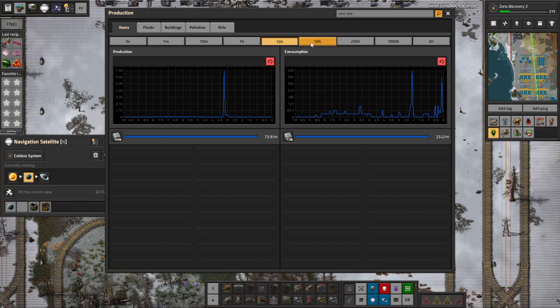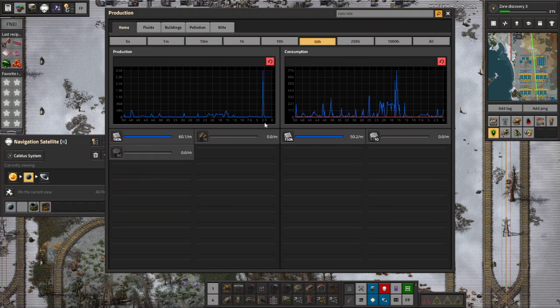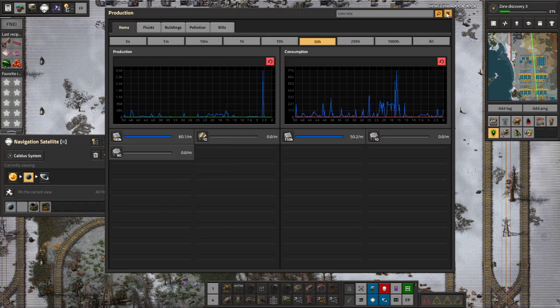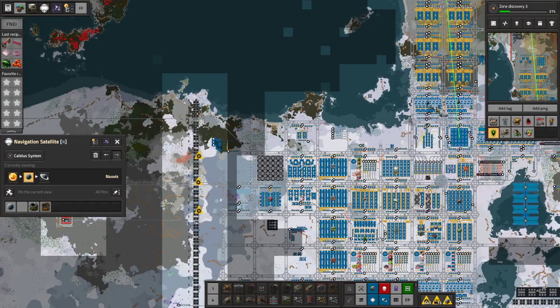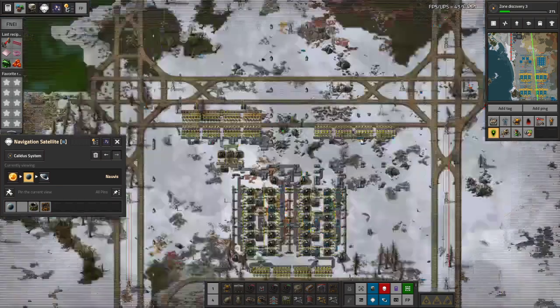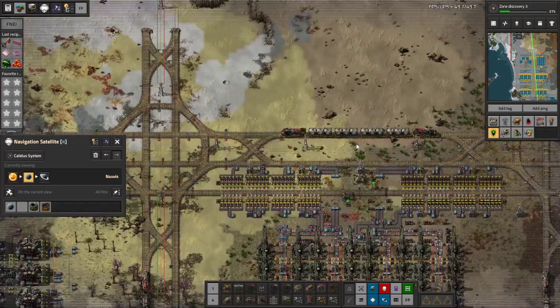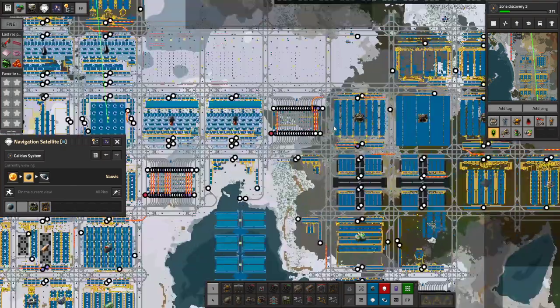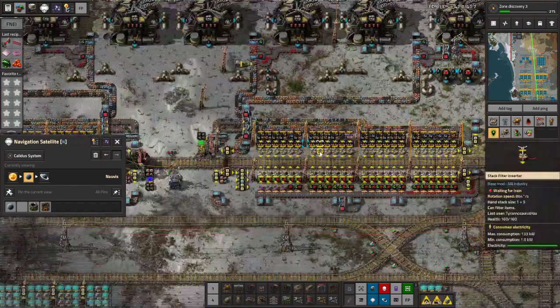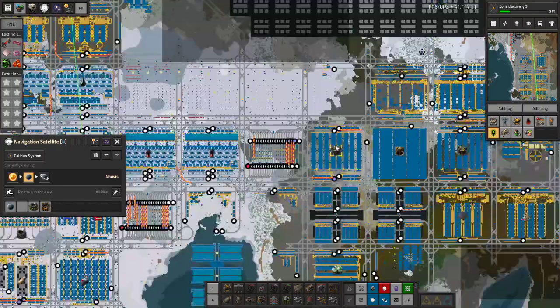Looking at concrete production over the last couple of hours — there's a pretty big spike of concrete production about two and a half hours ago, and then that was the end of it. I suppose we could always mine the stone that's right next to the concrete facility. We will eventually get the stone just from ore mining, but that's going to take a little while.